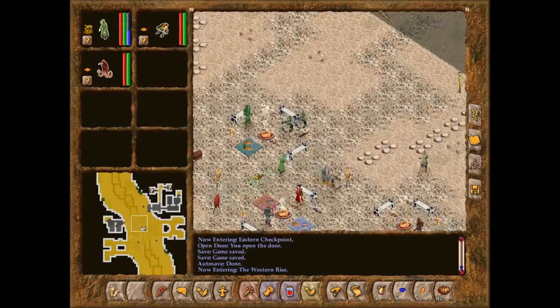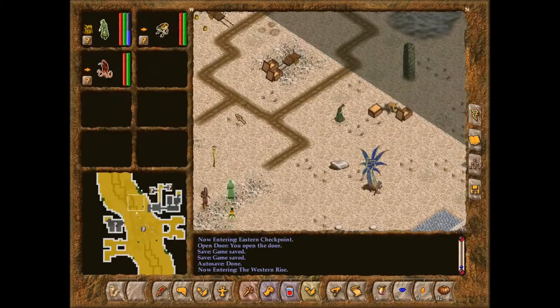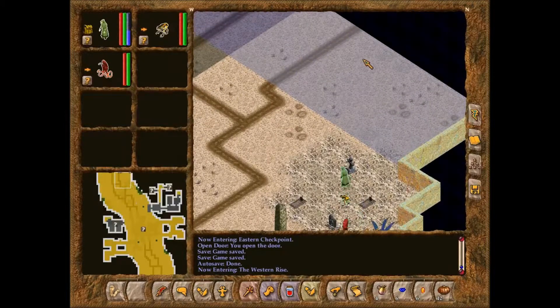Hello everyone! I'm Chesterk44, and welcome to this Let's Play of Geneforge 4. We just killed a golem and got through a bit of the fence that was controlled by it, and we can see where the rebel encampment is.